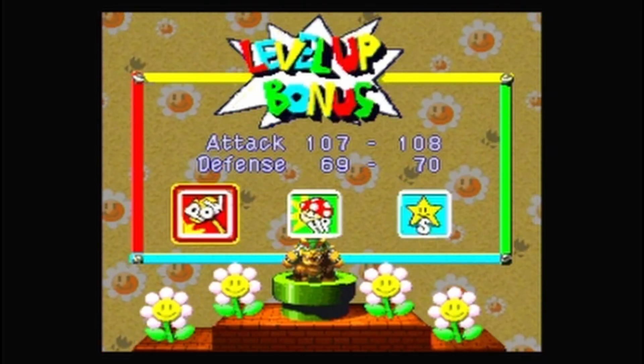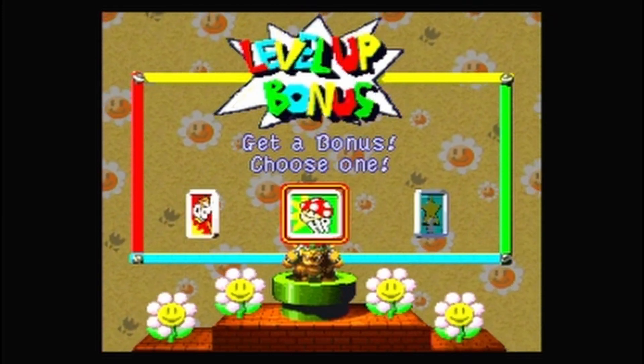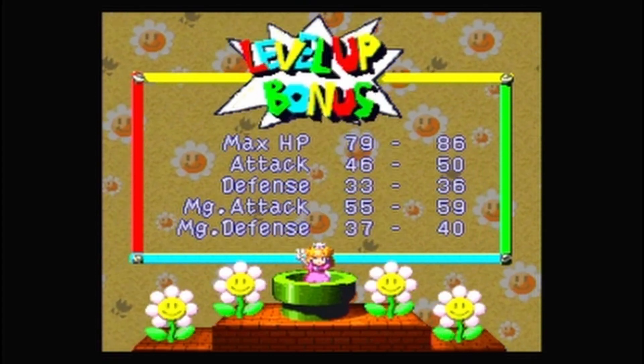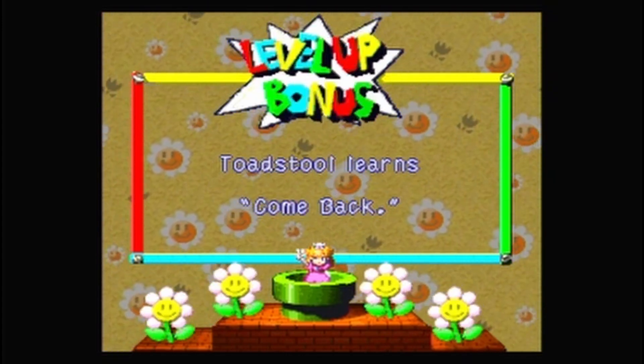HP 3 — that's just what HP it is! And Peach levels up! She's caught up to everybody else because she has the experience booster on. She learns Come Back!